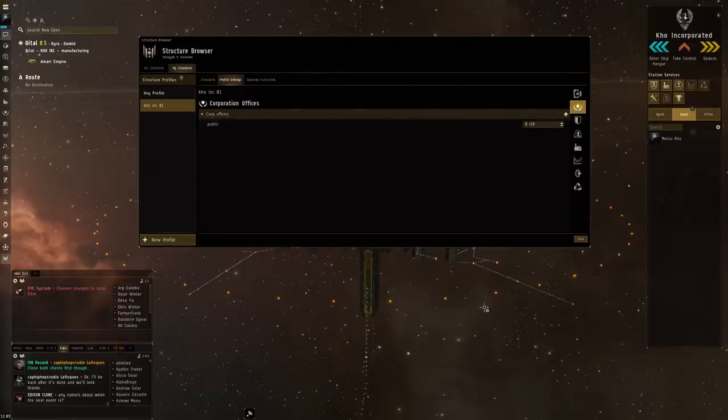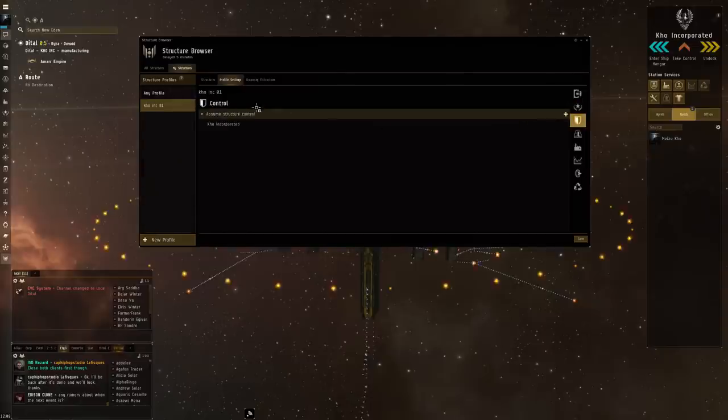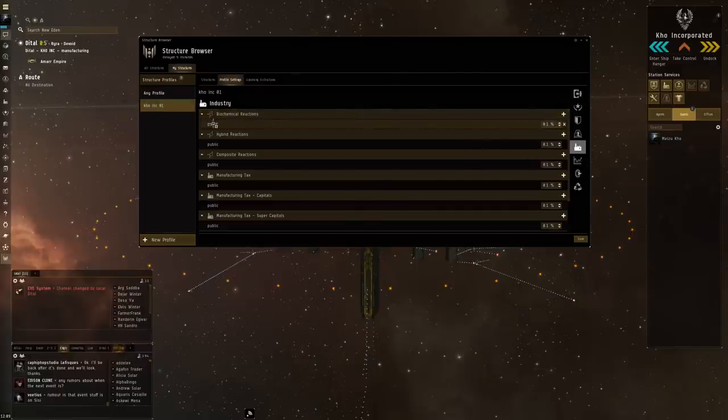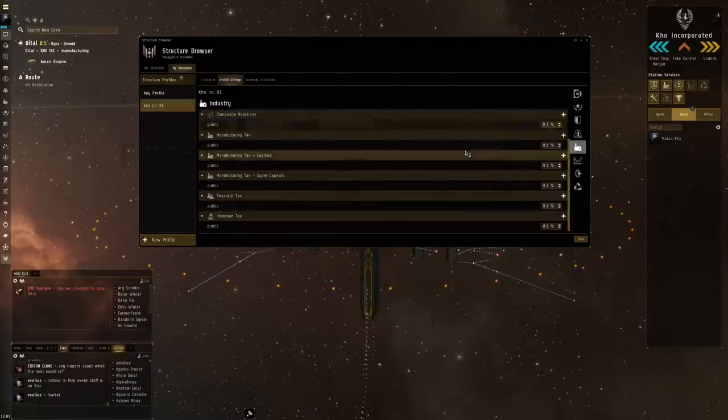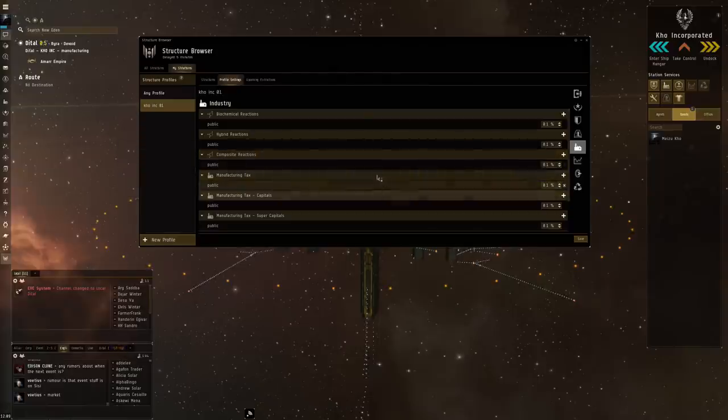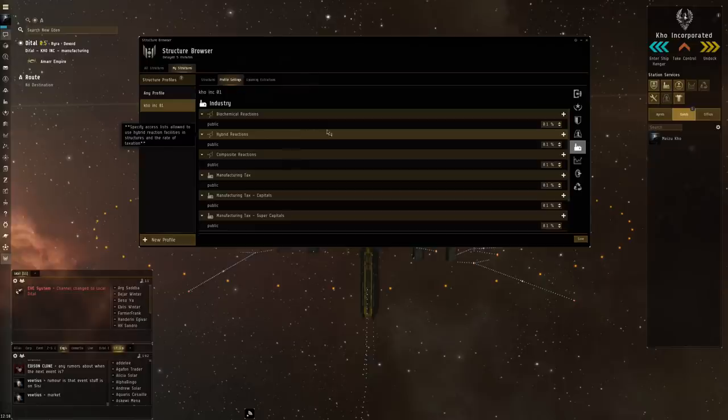After docking access, you've got all the services. Corporation Offices - mine are set to public, cost zero ISK, that's in the Astrahus. Control is set to your own corporation. The Clone Bay is public, also costing zero ISK in the Astrahus. Then you've got Industry - all you can really do there is set up an access list and a tax. I'm putting these at 0.1% - the lowest possible - so I still have a log of transactions happening. It's really not about the ISK; I'm basically doing this as a service.